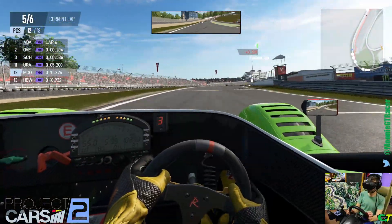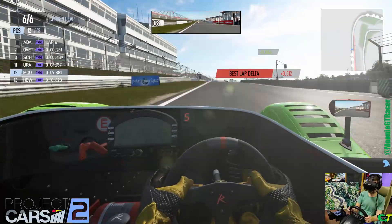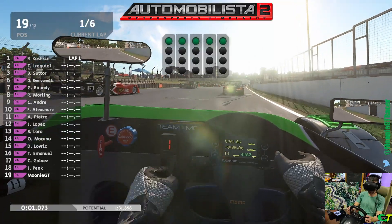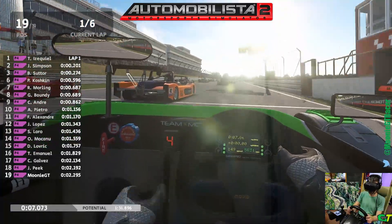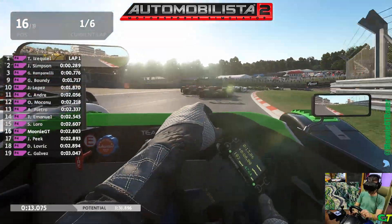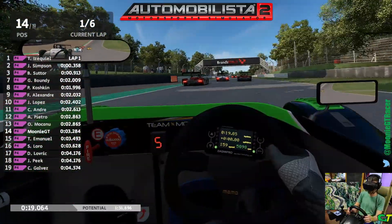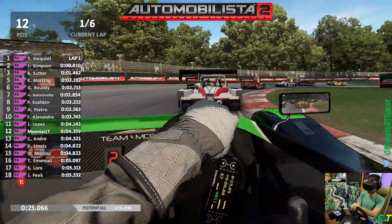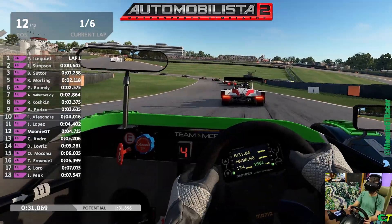We'll move on and start taking a look at the MCR in AMS 2. We're now in AMS 2 in the MCR. It's the P4 Class — the most equivalent to the Radical SR3 we were driving in Project Cars 2. We're at Brands Hatch again for a six-lap race. And you can already tell the difference between Project Cars 2 and AMS 2 is AI implementation. AMS 2 still doesn't have that figured out, especially in first-lap stuff — it feels way more bunched up than it needs to be.